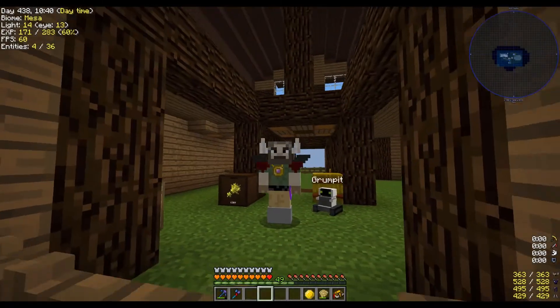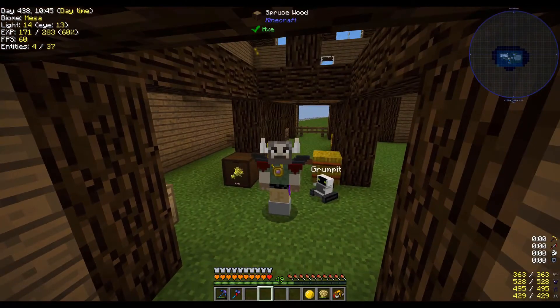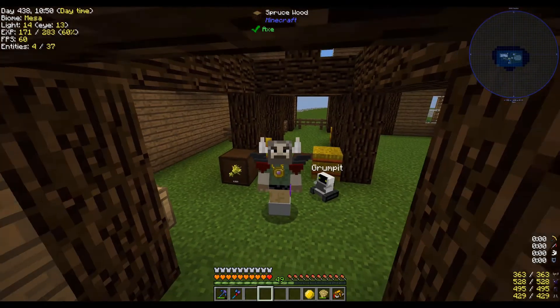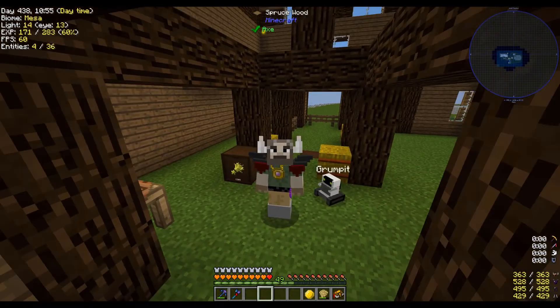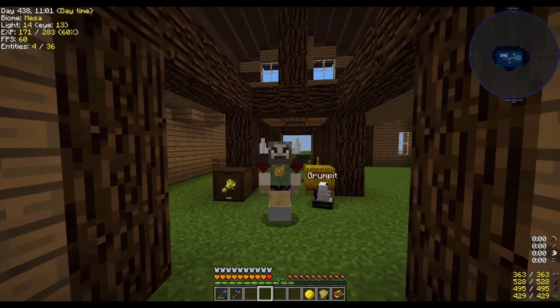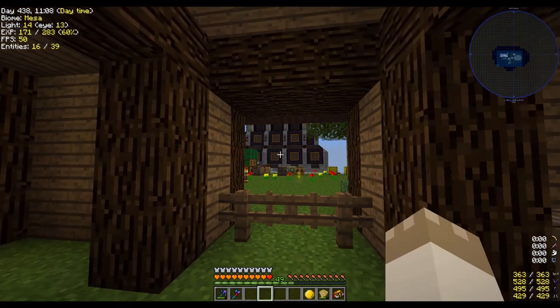What's up everybody, Grumpy Giant coming at you from my Skyblock paradise, and welcome to episode 31. Today Grumpet and I are here in the new chicken hen house and that is our focus for today — we're going to get into chickens. Should be a good time. Once we get chickens going, we're never going to have to worry about resources ever again.